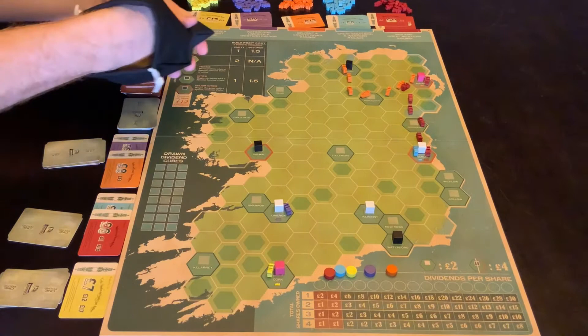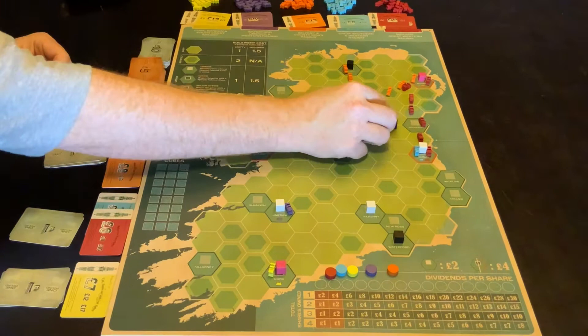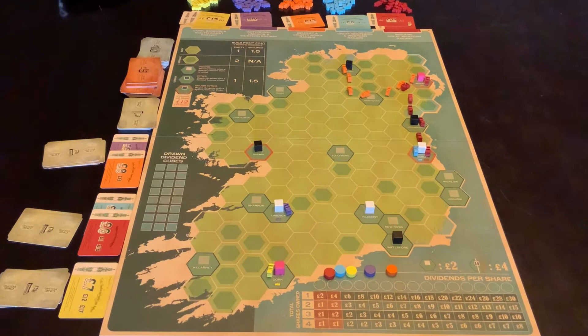So for example, if it's red's turn, he'd look into the bag to grab any of the three coloured cubes and place that onto one of the cities that he's currently going to. And that's his entire turn.